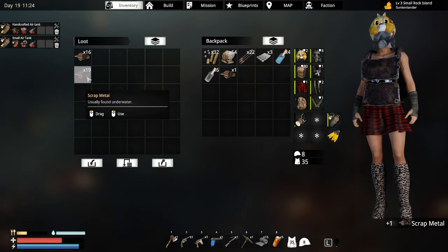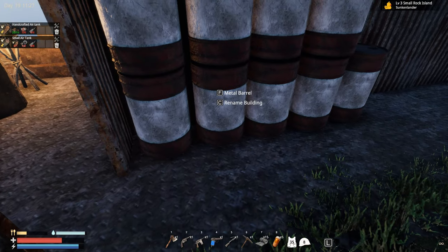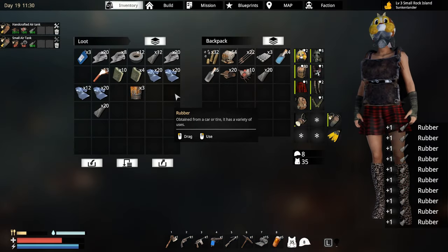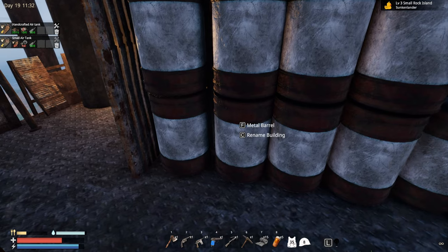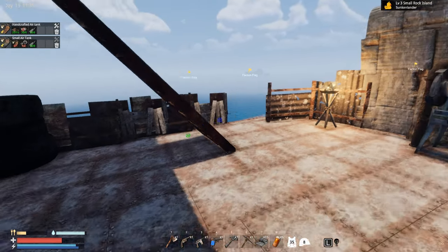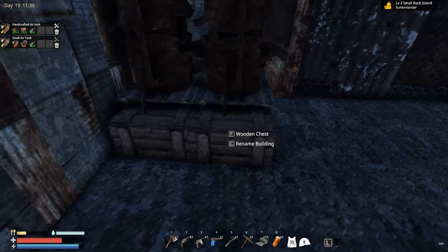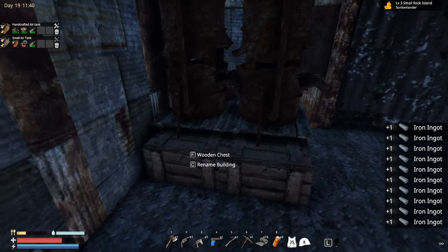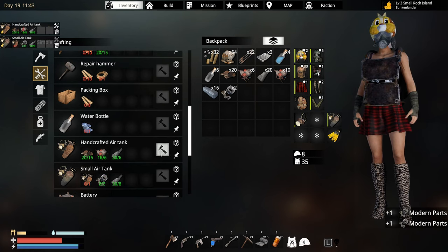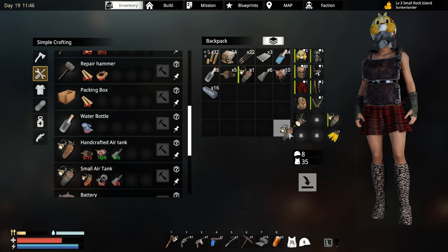We are low, low, low on scrap. I need to grab some components and some extra rubber. I need to make two advanced parts so I need some extra components for that. I should have more than enough iron to make some advanced parts. Let's grab a couple of these and craft straight away two of these — craft one of these and one of these.